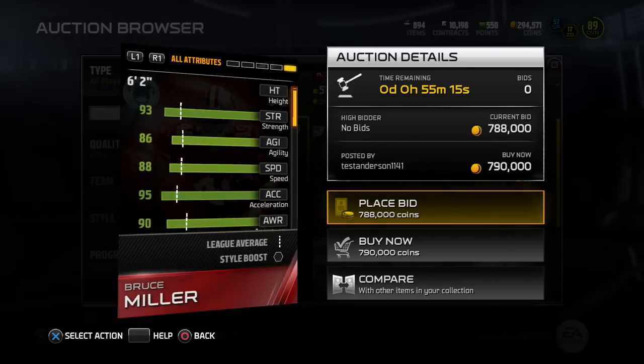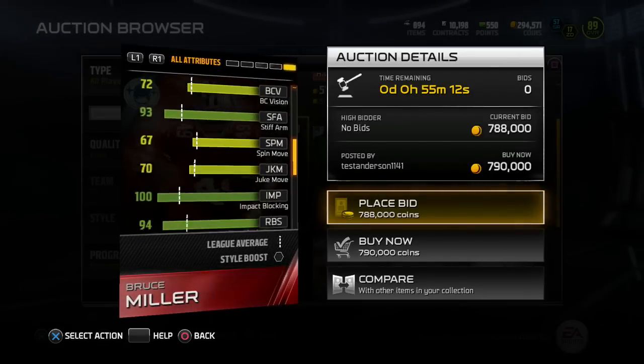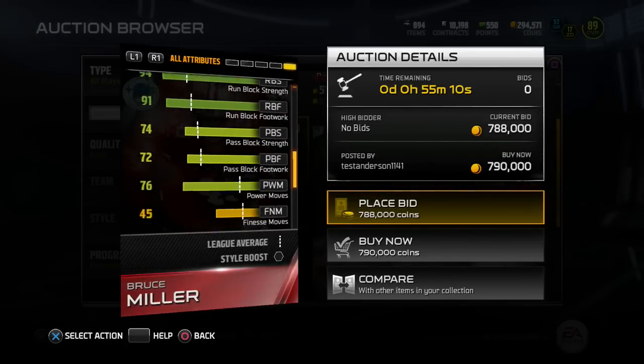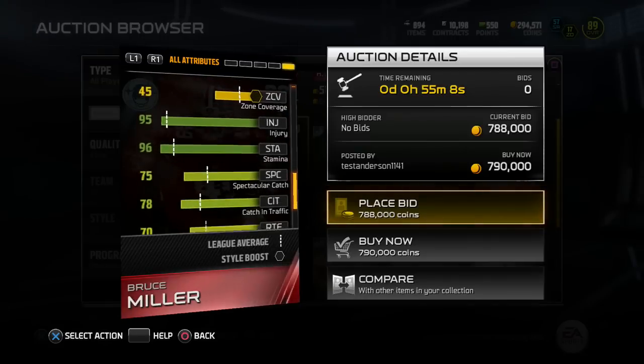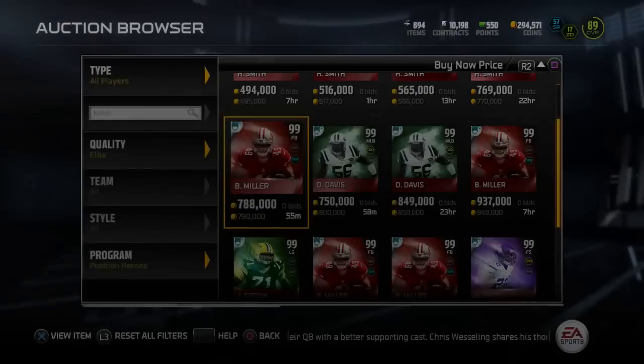He gives plus 8 to Ground and Pound, plus 8 to Speed Run — there is your fullback position reward, 99 overall. He also gives 100 impact blocking. So there you guys have the Bruce Miller item.